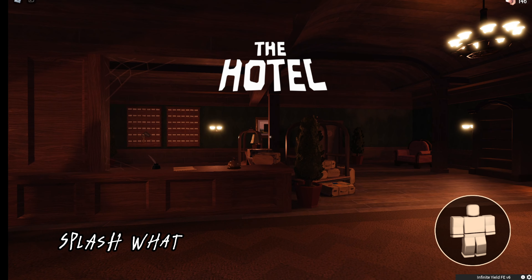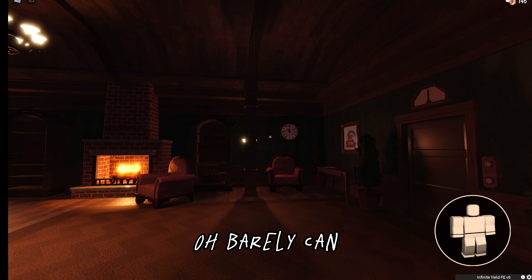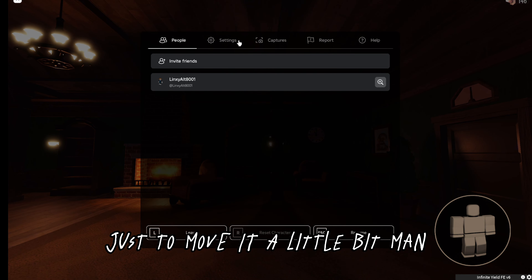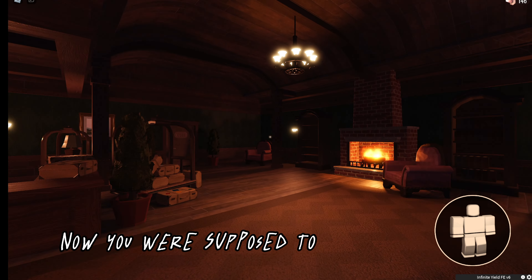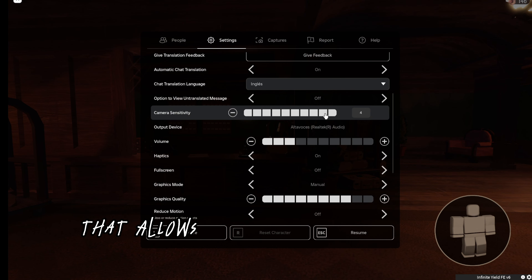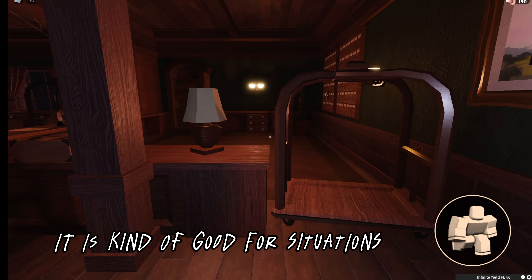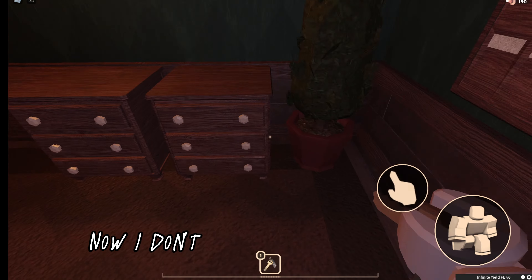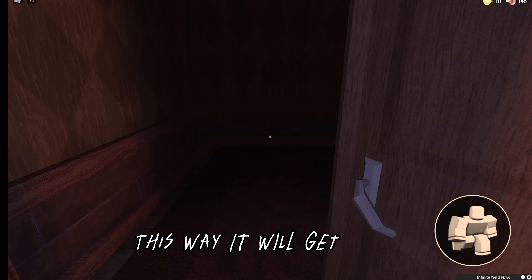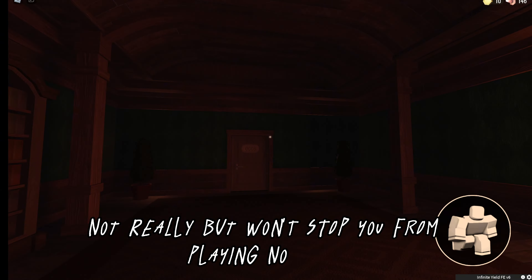I can't move my camera. I barely can, but I need to use my entire desk just to move it a little bit. What have you done to the game now? You are supposed to make it easier, not harder. Well, at least there is an option that allows you to make your camera movement faster — it is kind of good for situations like this. I don't know why this happens, but the solution is to put the speed to four. This way it will get fixed — well, not really, but it won't stop you from playing anymore.